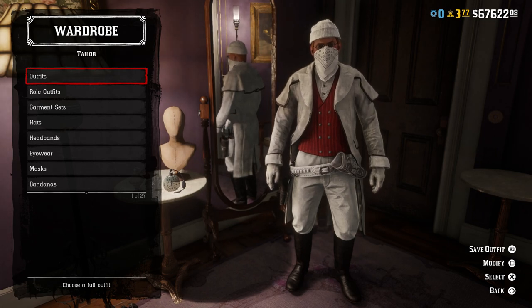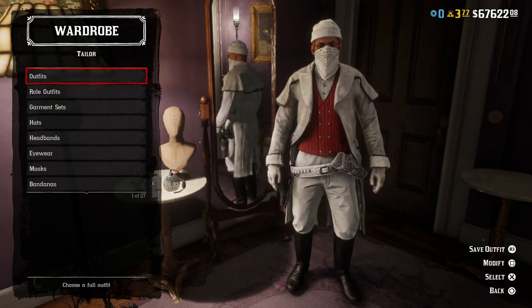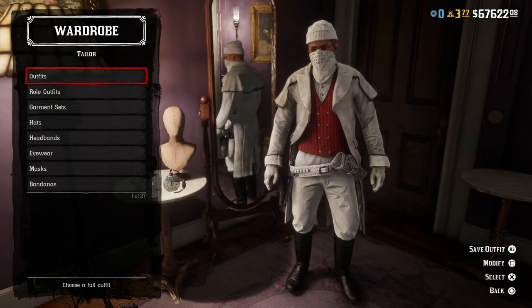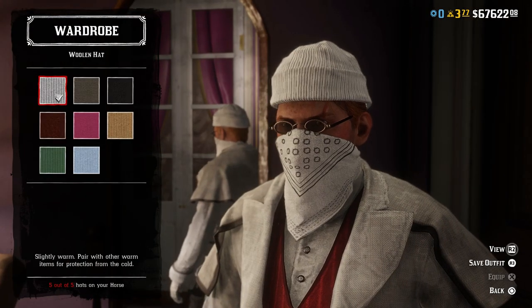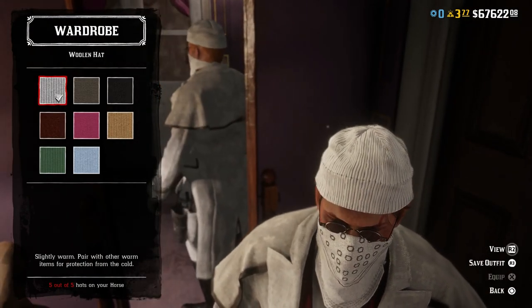Here we have our outfit for this build. You can tell I'm going for sort of a doctor vibe. I considered doing a military one since it's a field medic, but I think this works very well. For the hat, we have the white woolen hat — I think it's an obvious choice because it kind of looks like a surgical cap.